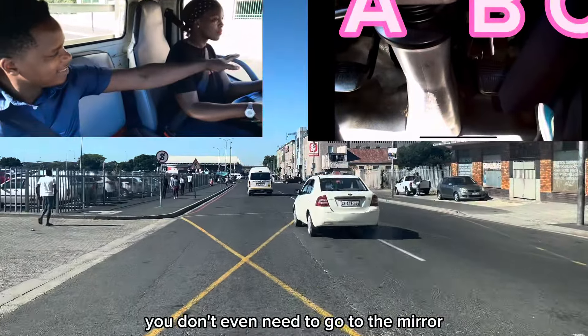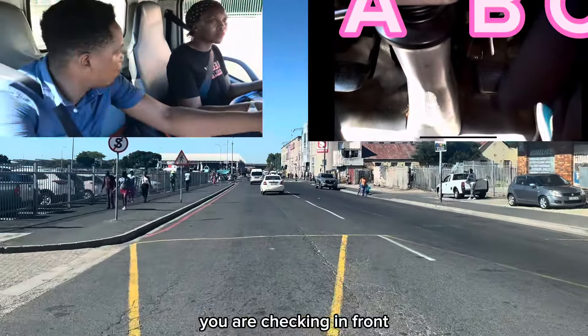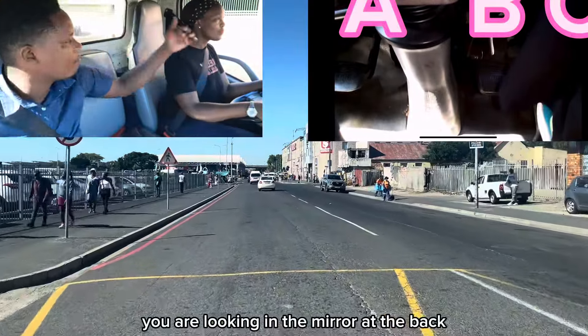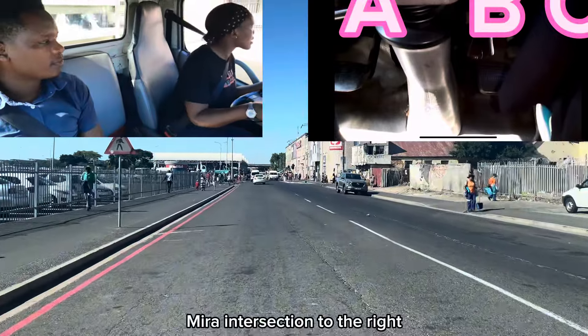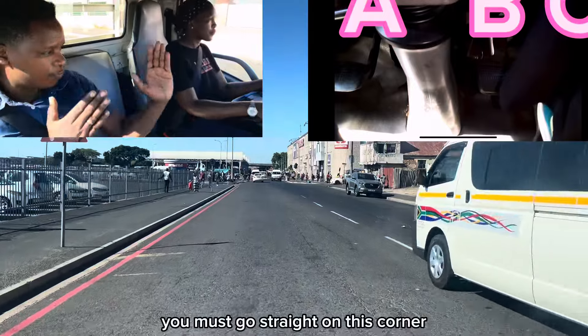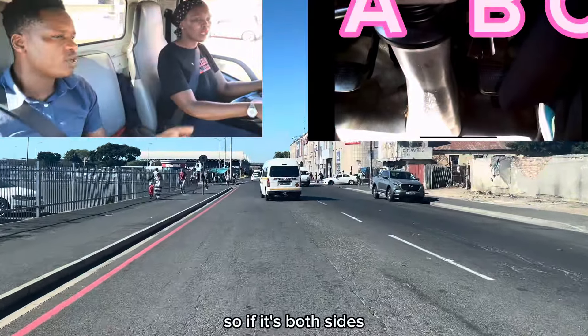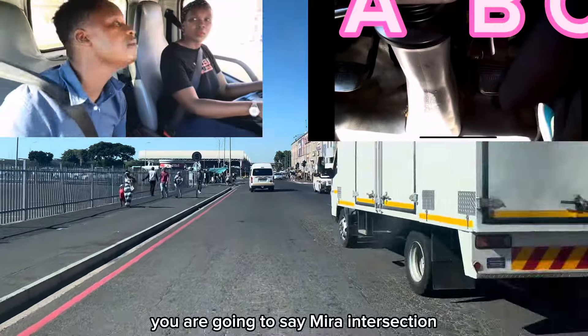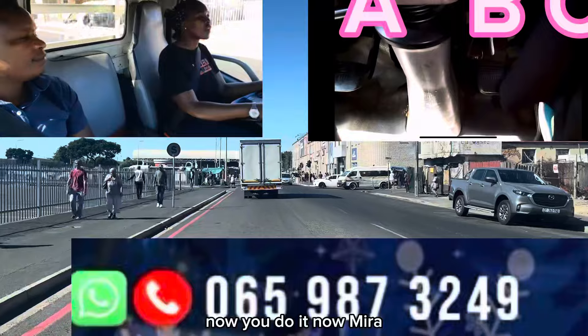You don't need to go to the mirror like that because you're not shooting at the back — you are checking in front. So if you look there, you are looking in the mirror at the back — you understand? Your view must go straight to this corner; that's where the intersection is. If it's both sides you say: mirror, intersection, intersection. You need to practice that.